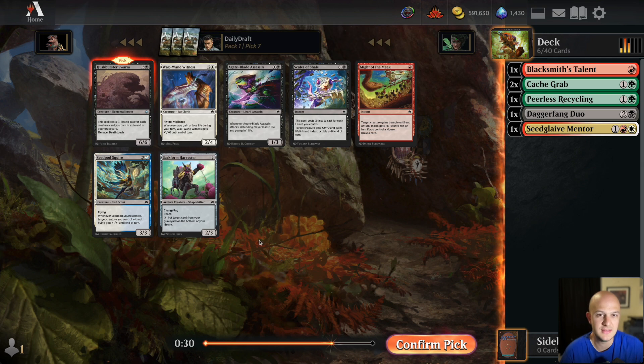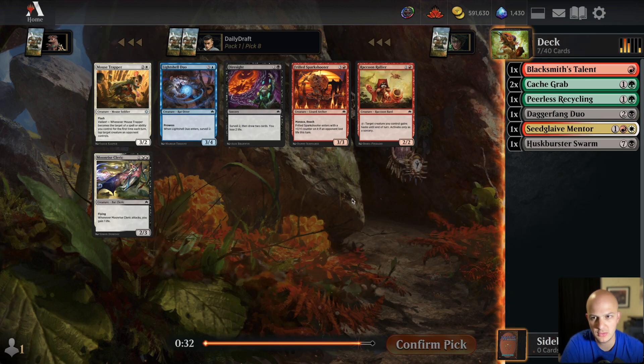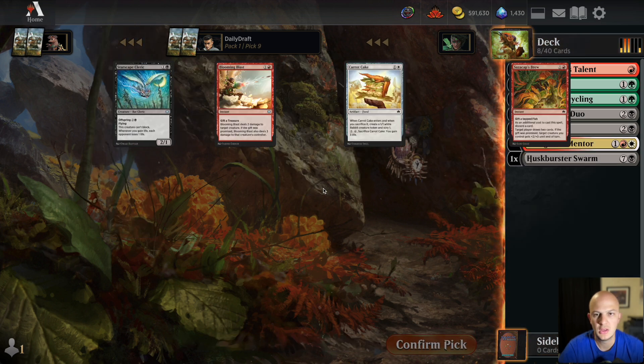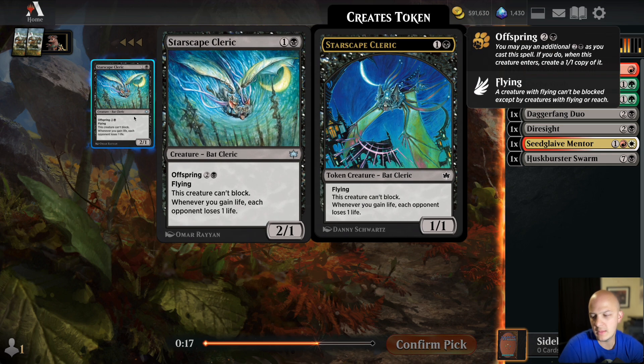Husk Burster Swarm is going to be perfect with all the self-mill we've already got, so we'll take that. A Bark Form Harvester in this deck might not be horrible depending on how much we're self-milling, but I'm not going to take it over a premium card like Husk Burster Swarm. Next pick: Mousetrapper is decent for red-white, but Dire Sight surveil-to-draw works well in this kind of deck and fills your yard — we'll take the Dire Sight.